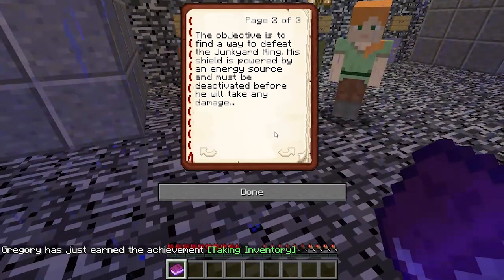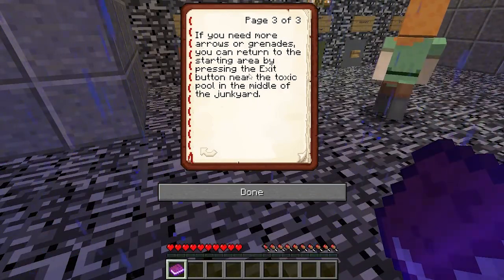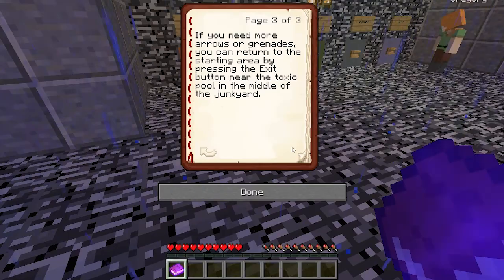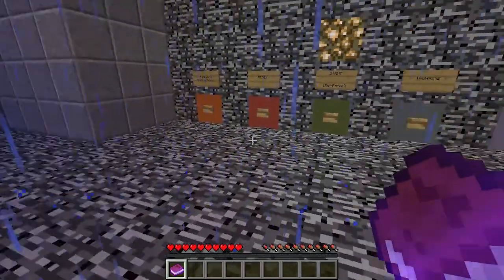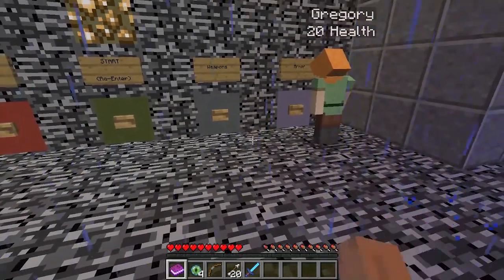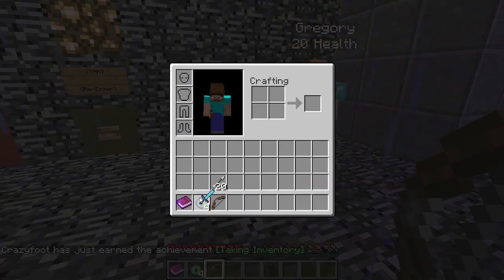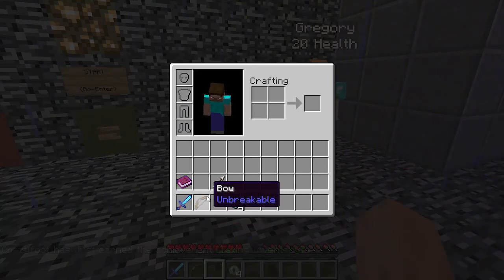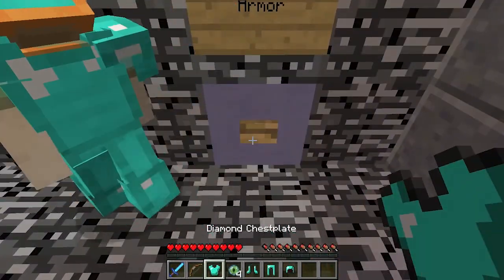The objective is to find a way to defeat the Junkyard King. His shield is powered by an energy source and must be deactivated before he will take any damage. If you need more arrows or grenades, you can return to the starting area by pressing the exit button near the toxic pool in the middle of the junkyard. We are playing a map called Junkyard King by SMP Mike 23.